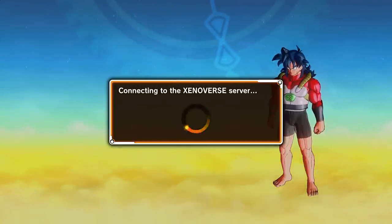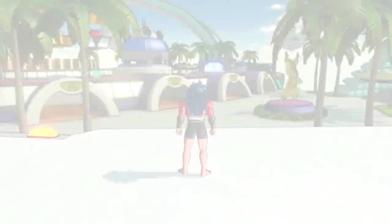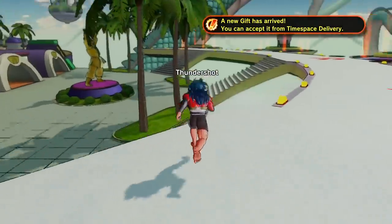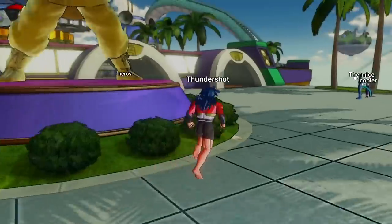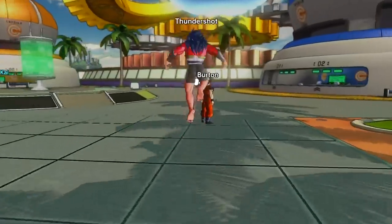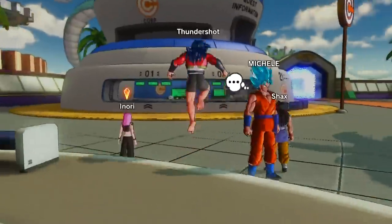In DLC Pack 3 you actually don't get any new story mode quests, but you get five new parallel quest options. That doesn't bother me — whether it's story mode or parallel quest never really mattered to me. Parallel quest means you get stuff; story mode quests mean the only thing you can get is experience. Also, in DLC Pack 2 one of the quests had you fight Android 17 legitimately six or seven times in a row.